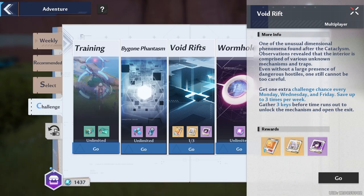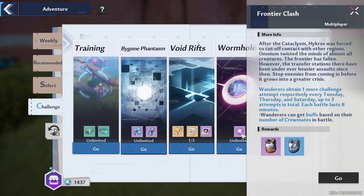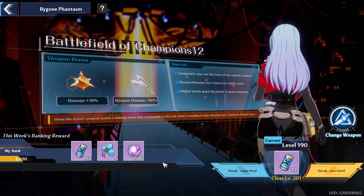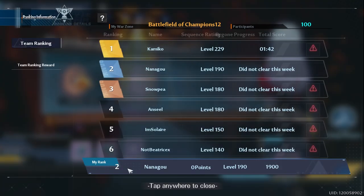For Void Rifts, right now I'm just saving them up because you can hold up to three. Same with Frontier Clash — I'm going to wait until I'm at least level 50 before I start knocking these out. Don't forget to go to the Bygone Phantasm and collect your rewards for whatever rank you made, and check your bracket to see what your competition looks like.